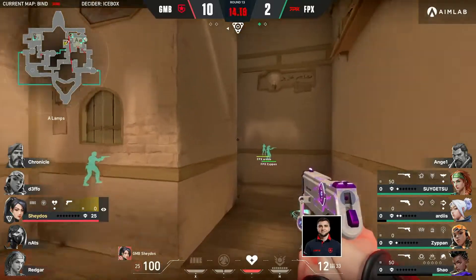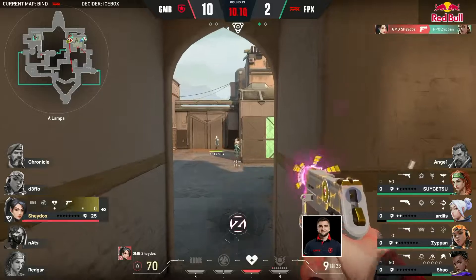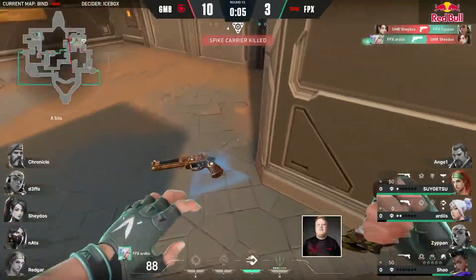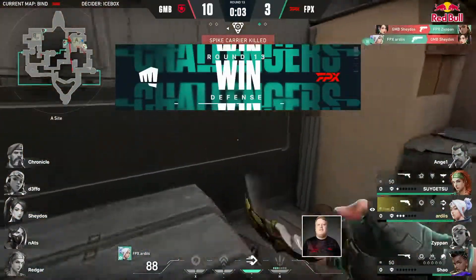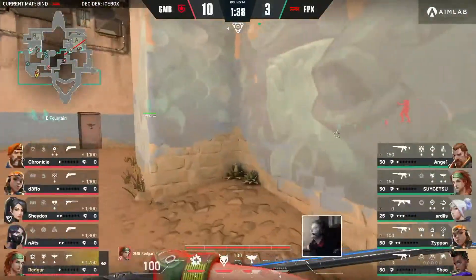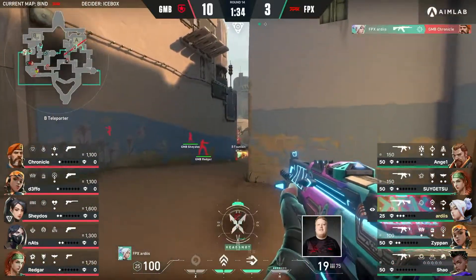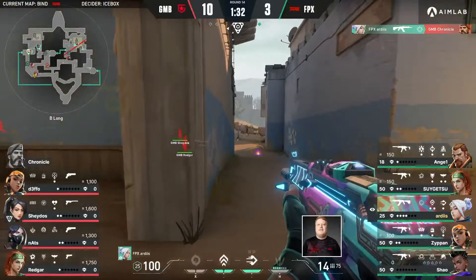Shados does have a 1v3 on the site, 13 seconds. Ardis gets the close — this comes to a late round. FPX don't have an awful lot to work with, and actually the only thing really to slow anything down is Angel's utility — the fault line and the aftershock.